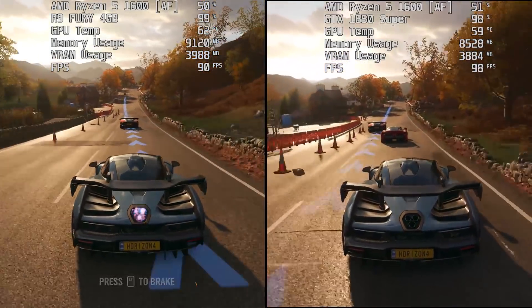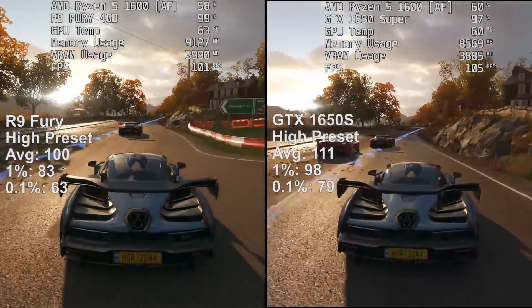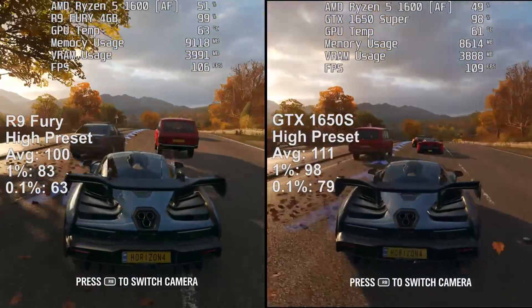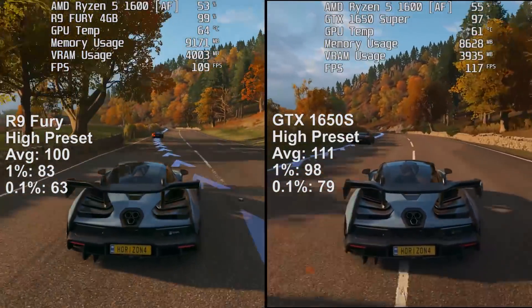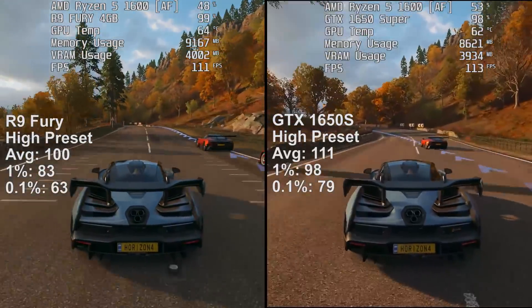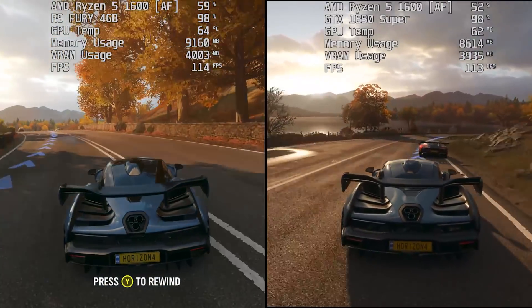First up it's Forza Horizon 4. At 1080p the R9 Fury fell 11 frames short of the 1650 Super, though both results were very respectable. The 1650S also exhibited better percentile figures, though again the R9 was still doing a great job. Both cards also shared very similar temperatures, though my single fan 1650S was a little louder.